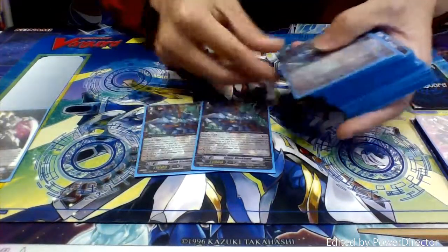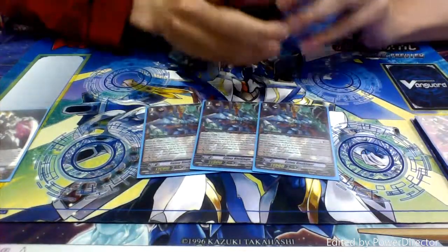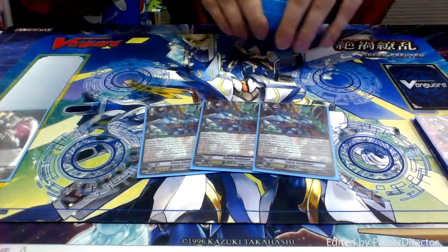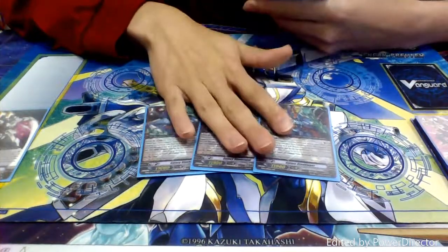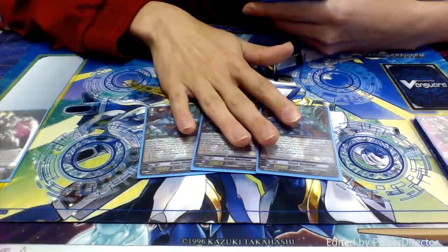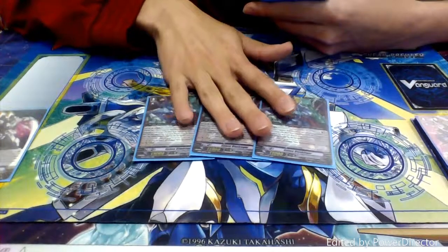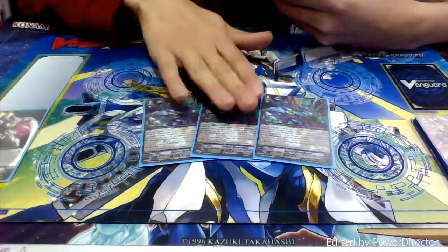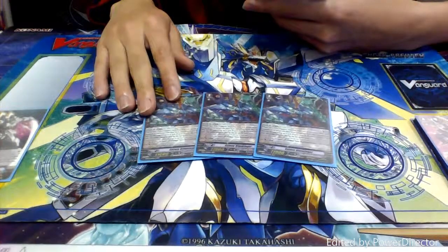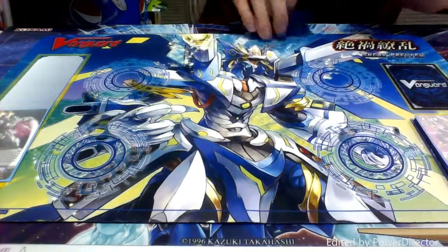Let's get into the big Boss Daddy monster himself in the form of three copies of Galaxy Blaucougar. Galaxy Blaucougar has a limit break of four, and his ability is that whenever he, or any of my rearguards with Blaucougar and Nade hits, I can discard two and counterblast two to re-stand his card. He combos very nicely with some of the other cards in the deck that I'll get to later, and re-standing Vanguard is always a good thing. You get extra hand advantage, you can get rid of the cards if you want — all that kind of stuff. That is the Boss Monster.